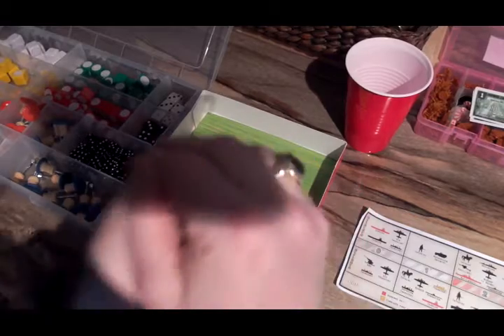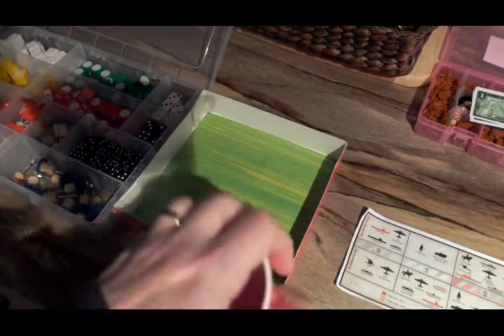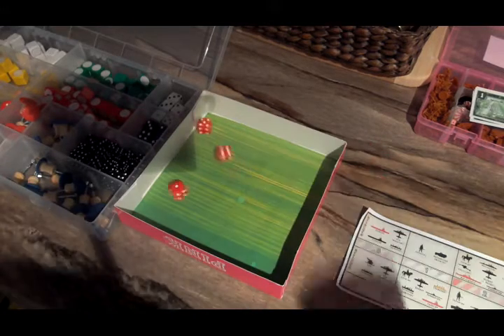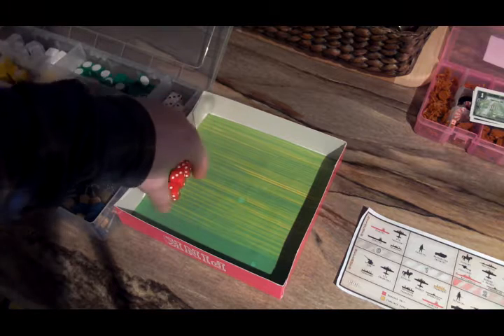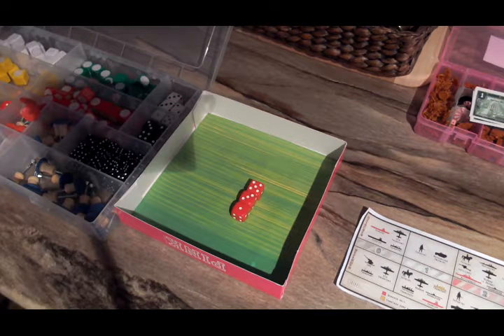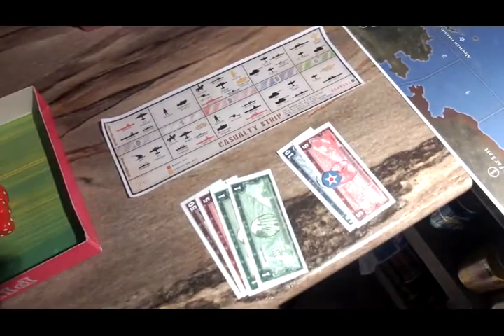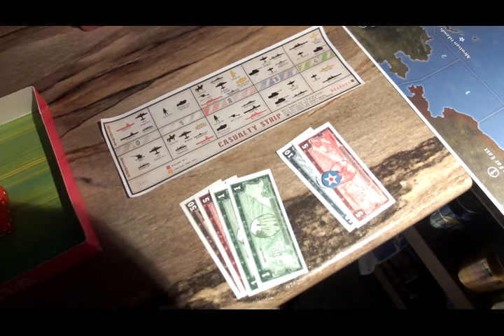We have 3 dice in the cup. If a 6 comes up, he wins Shipyards. The result is 5-3-1 — no Shipyards for the United States, and they lose 15 IPCs. So they have 57 IPCs to spend, and he'll tell me what the spend is as soon as he sends me the move.